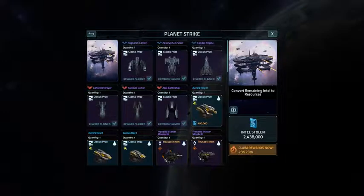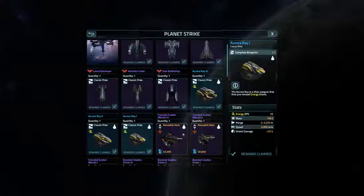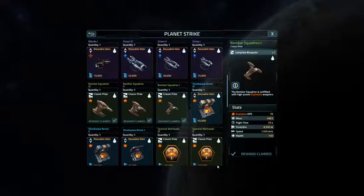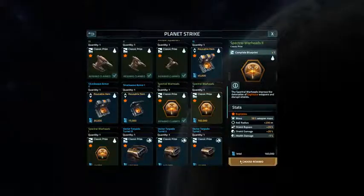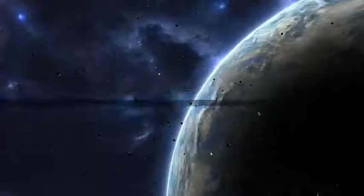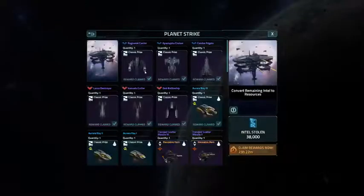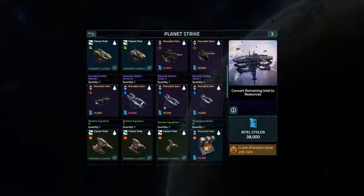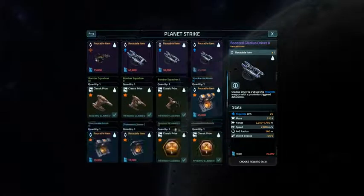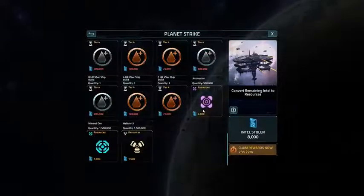I got about 2.5 million points thereabouts, so I'm gonna take that guy and that guy and just go down the list of things that I wanted. And what do we have left? 38,000 points. Not a lot in there, but let's see. Let's take one of those. Resources. Might need some Anti-Meta.